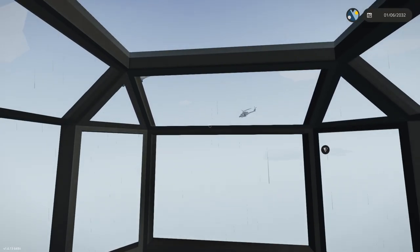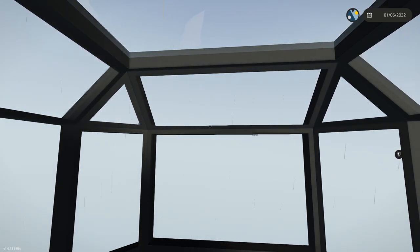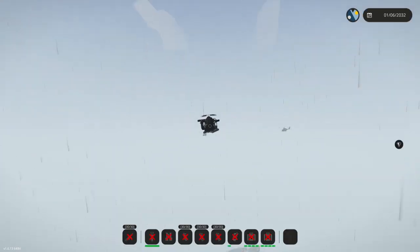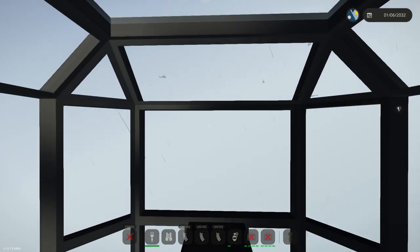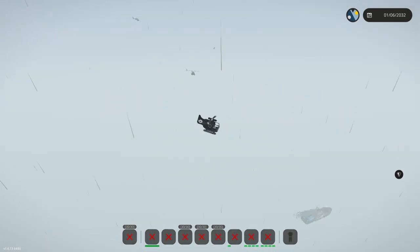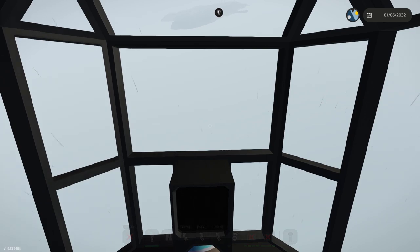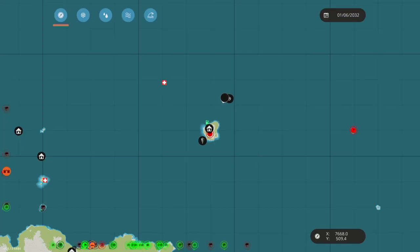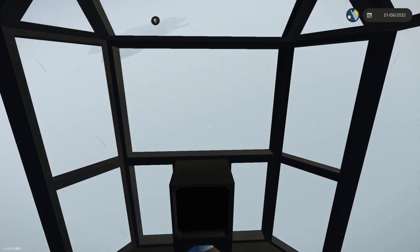I hope I can shoot one of them down — that would be fun — but they seem to be moving too fast. I only have about eight rockets, maybe a bit more, so I don't want to fire them uselessly. I can see the ship moving over there. Let's make our way to the island and try to capture it — I don't know where those guys are going or if they're following the ship.